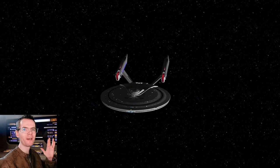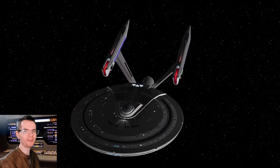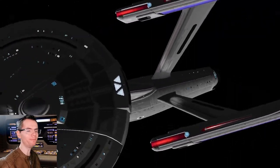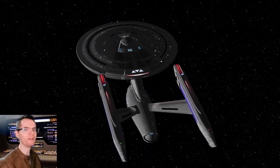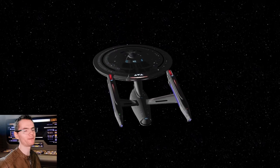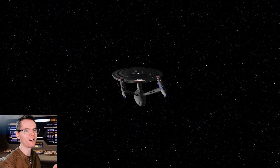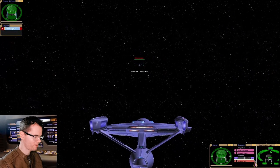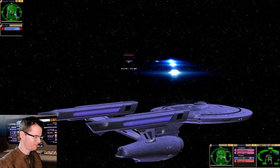Hey guys, Retro Badger here. In this video we're going to put the Connie refit up against the Enterprise E. This has been requested by quite a few people. In terms of predictions, I do think the Enterprise E may still win this, but we do have those advanced quantums on the Connie refit, and if we can break through the Enterprise E's armor we have a chance. Let's find out — here we go, here come the Sovereign's quantums!